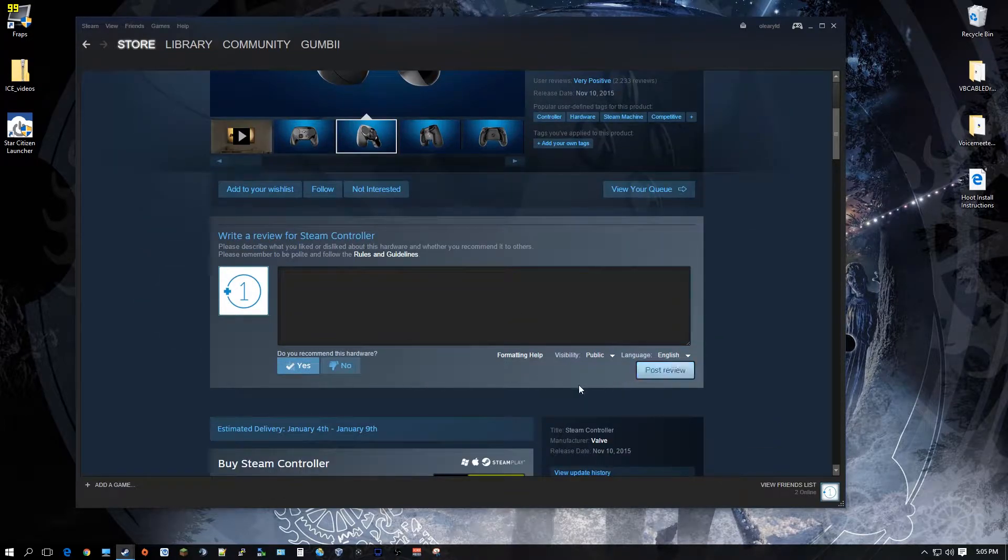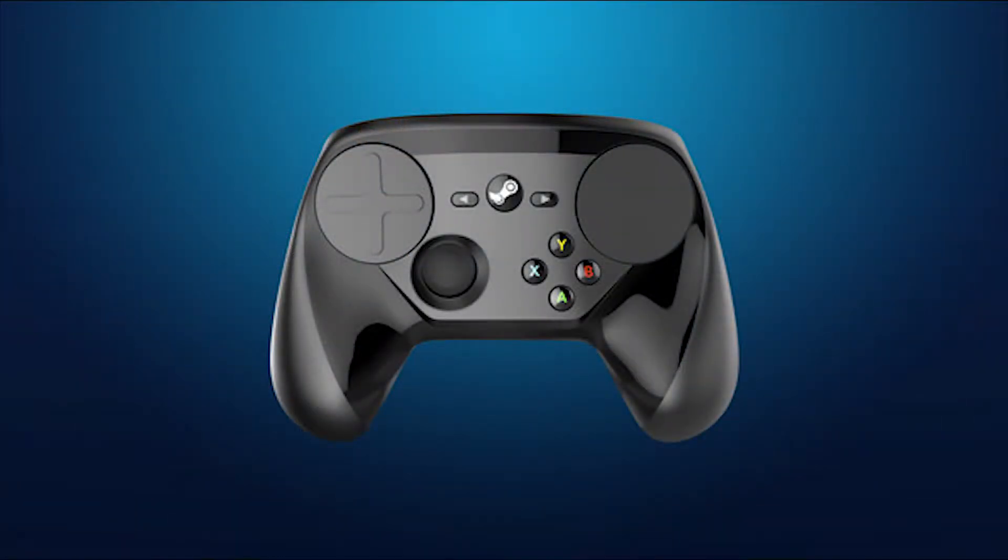Going over the hardware really quickly — the controller is made of plastic and it's $50, which is $10 cheaper than a new Xbox One controller, not the Elite, but a regular one. I think it still feels kind of cheap. It's got a good weight to it, but I still think my Xbox controller feels a little higher quality in terms of the materials. And it's only $10 cheaper, so I wish they would have done a little better on that front. The hardware buttons include a Steam Home button in the center, a Start and Back button right next to that, and then two trackpads — they're touch-sensitive.